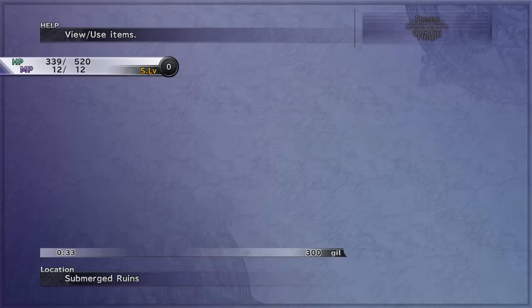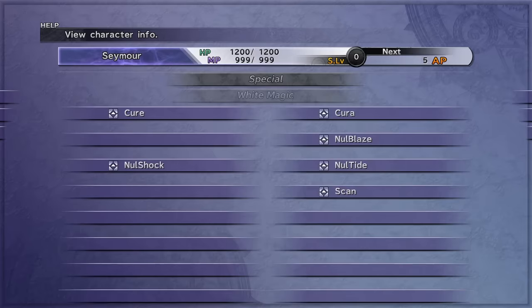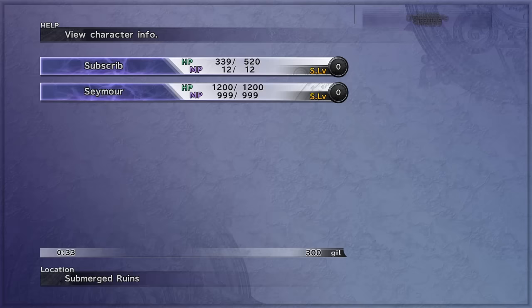Once we get to Besaid Temple, he is in the party. And as you can see, he has some interesting stats and equipment. No idea if we can actually use the sphere grid or change his equipment or not, so hopefully we can, or this is going to be a lot harder than I thought.